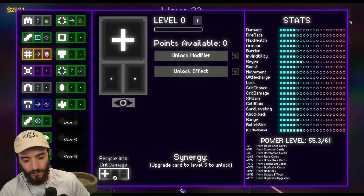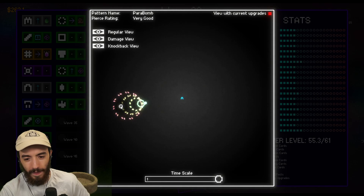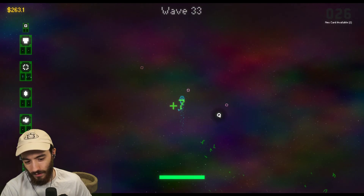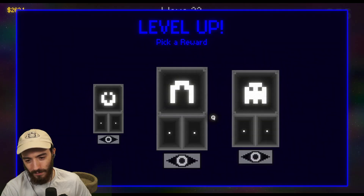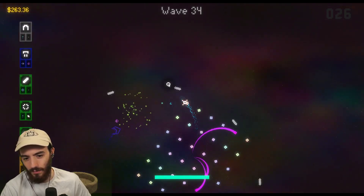Card level up — there's another one. Crit damage — we'll just recycle it. Oh wait, there's a legendary! That's kind of good — we'll take that. Cycle into deluxe, sure. Max power — we want max power. Ghost bullet, ultimate recharge — yeah, sure. I don't have another one after that.